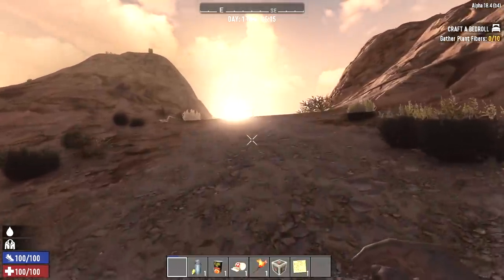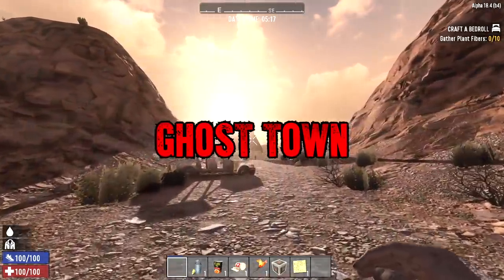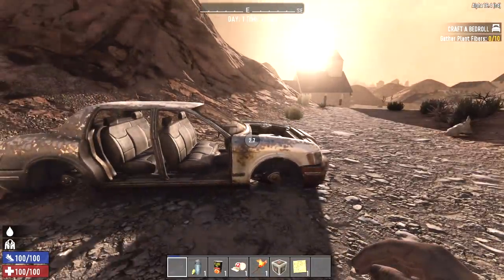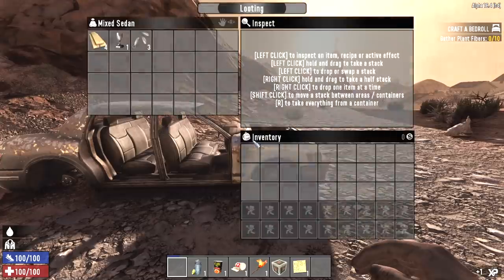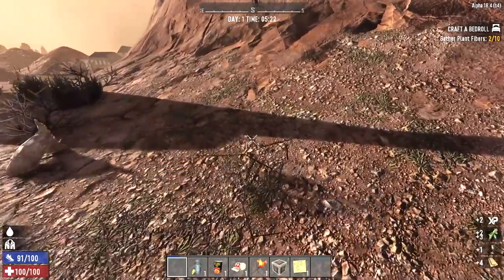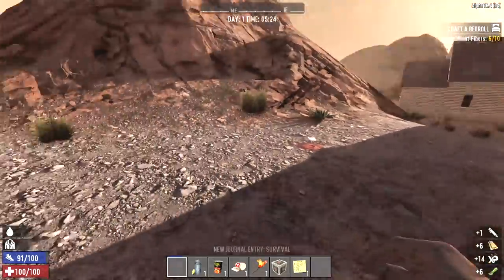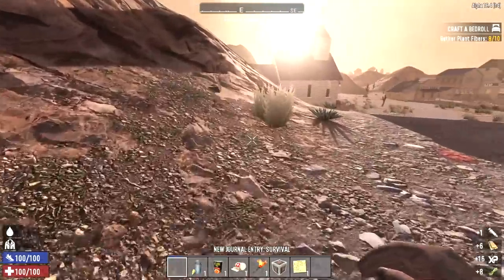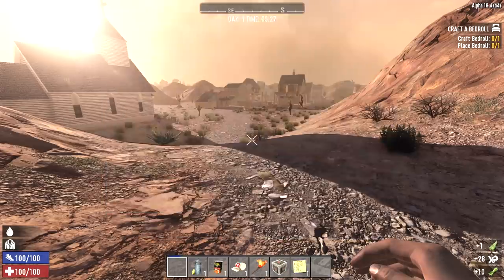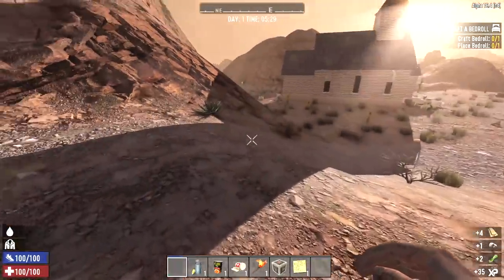Hey, what's up guys, Glock Nine here and welcome to my new Seven Days to Die series. This one is called Ghost Town. We have done Ghost Town in the past — that was back in Alpha 17 — and it was a horde every night series. We're not doing that this time. The settings for this series are warrior difficulty, maxed out 64 zombie hordes, and airdrops are turned off. Everything else is default. The town has changed quite a lot since Alpha 17, so that should make things interesting.